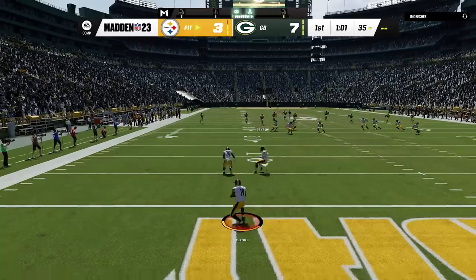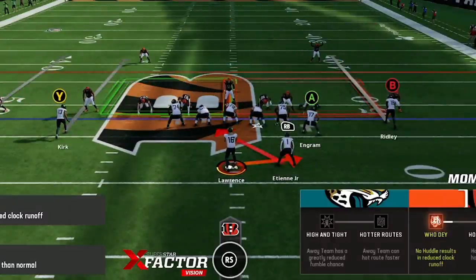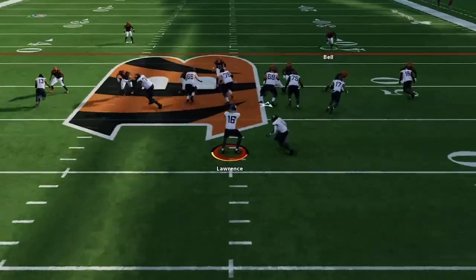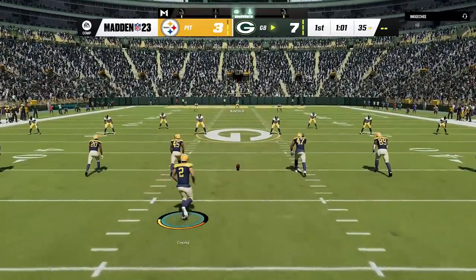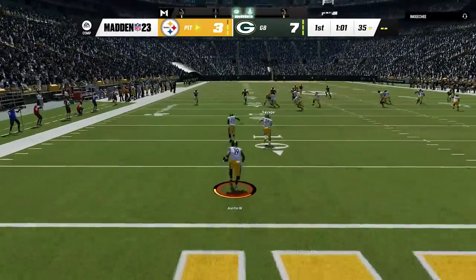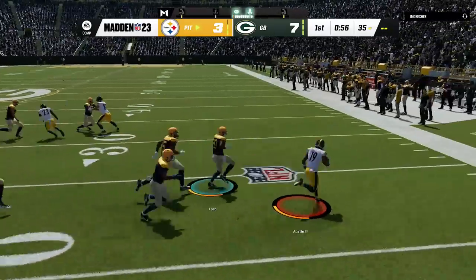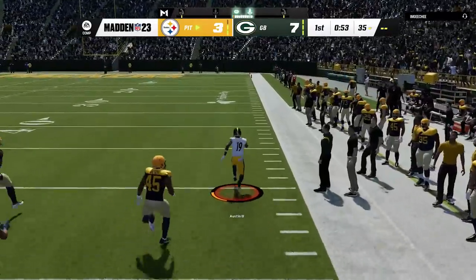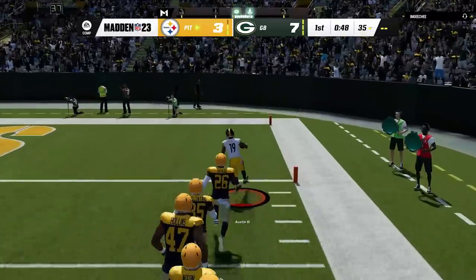There's a trick to getting more kick return touchdowns from the return man as well. When running the football in Madden 23, the game rewards you and penalizes you based on when you use the sprint button. For example, if you sprint too early — say behind the line of scrimmage — you will often get penalized by the defenders getting off their blocks much quicker. This same idea works on kick returns as well, as blockers will hold up longer if you refrain from sprinting. So if you're a player who likes to hit the sprint button the second you catch the ball, you will probably get a higher average return but much less kick return touchdowns. You will get much better blocking if you don't sprint until the blocking sets up, making for a lot of touchdown returns that feel effortless due to better blocking.